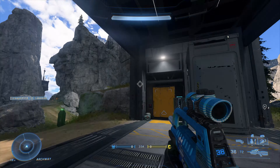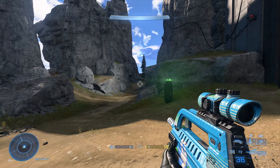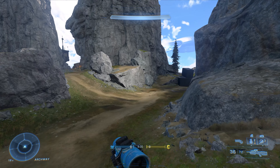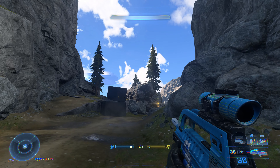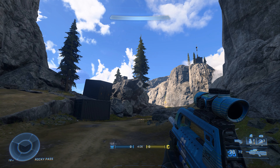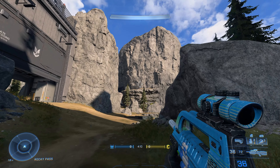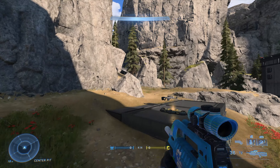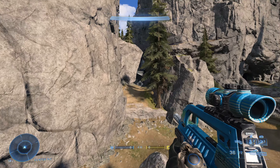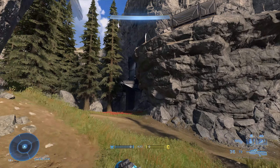The vehicle spawn is right in front of the Cobra base, meaning they can see when the vehicle drops in perfect view. Meanwhile, the other side doesn't even have a vehicle drop at all. It is partly symmetrical — both sides have a vehicle drop — but the Cobra side gets an additional advantage because they have cover overlooking where the vehicle will spawn.